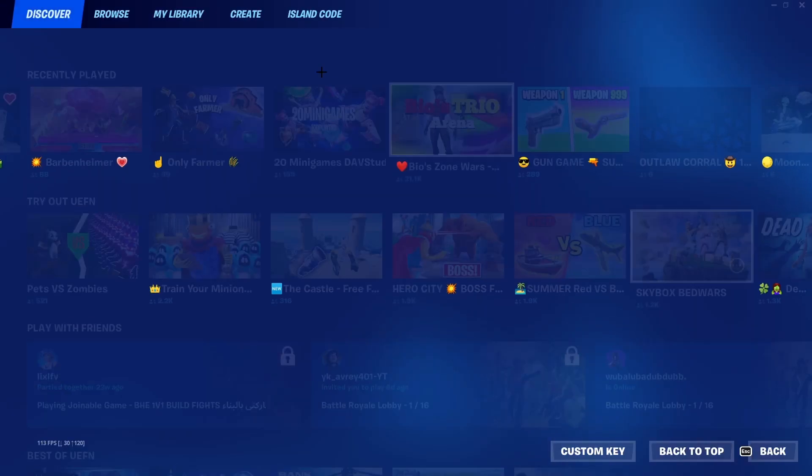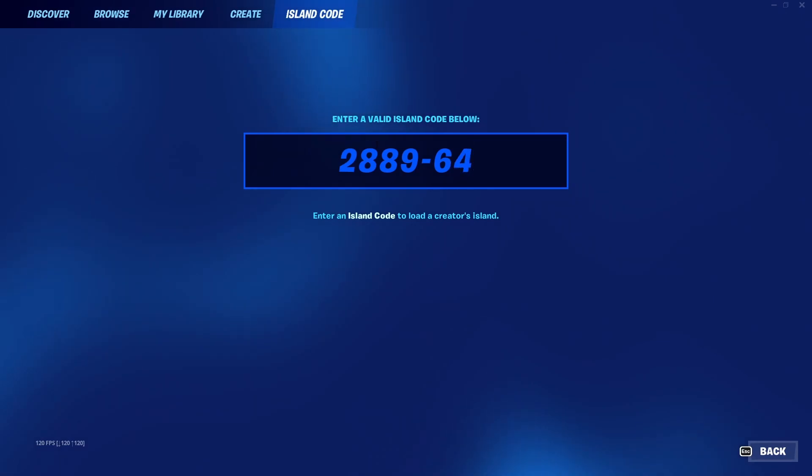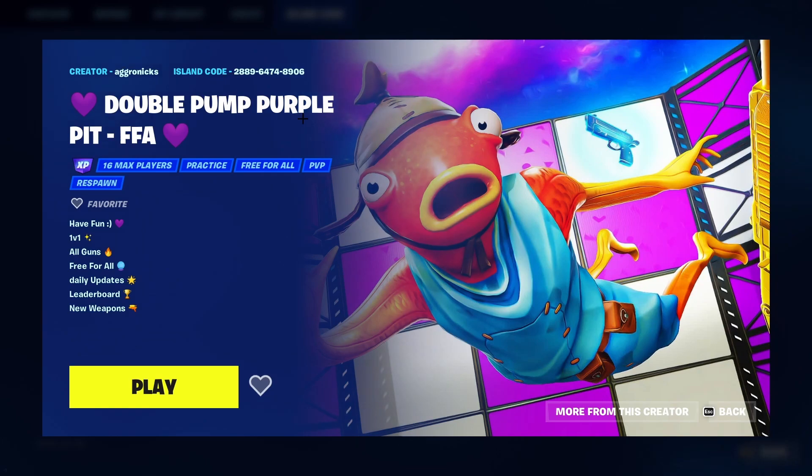For this XP glitch you just want to type in this map code up in island code: 2889-6474-8906. Hit enter and it's going to be this double pump purple pit map. Hit play.